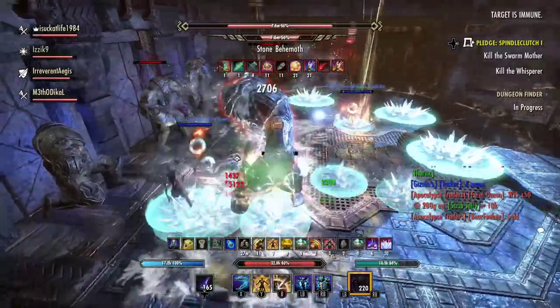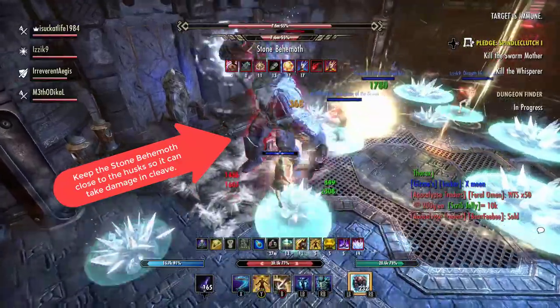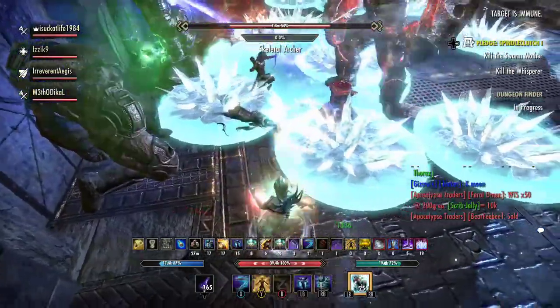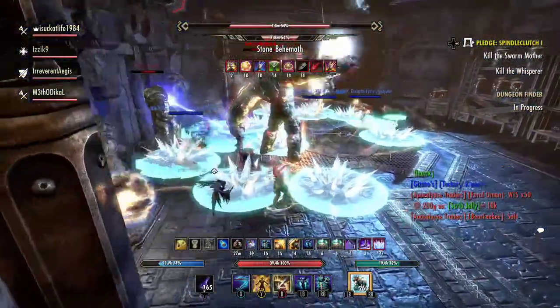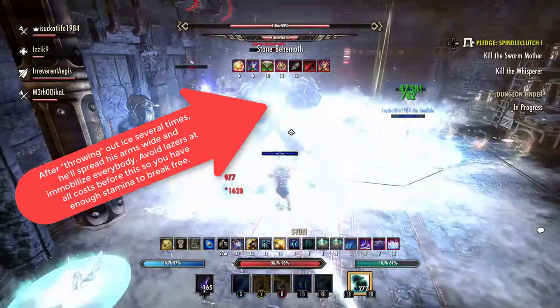That's a really big deal, so we want these stone husks to be burned down as quickly as possible when they come up. What you want to do as the tank is position yourself close to the wall, so that when the stone husks do come up, you can cleave down both the Stone Behemoth and the stone husks.